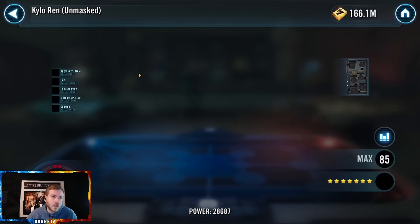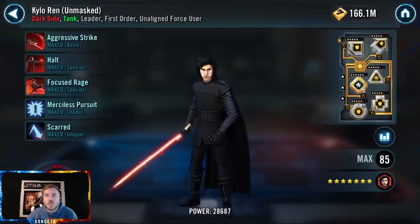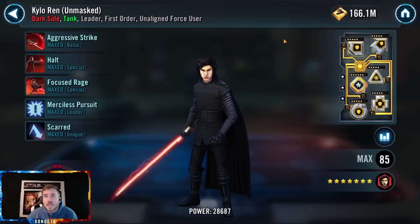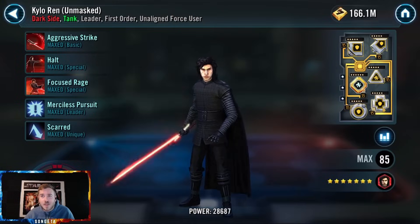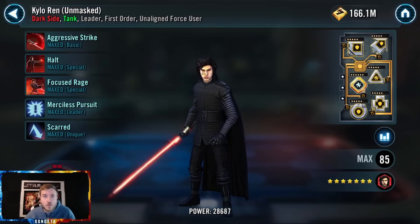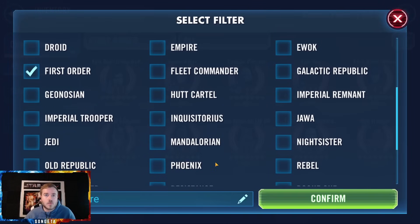We've got both Kylo versions here. The crew's modded but a little weak on hit points. The best bargain way to mod a tank is protection primaries — that's the most impactful option. Defense set, protection primary, health sets are great only if you're at six dots. These five-dot health primaries with defense aren't really cutting it. I'd replace all of them with protection until he can get some more health — he does like health but it's just more expensive.